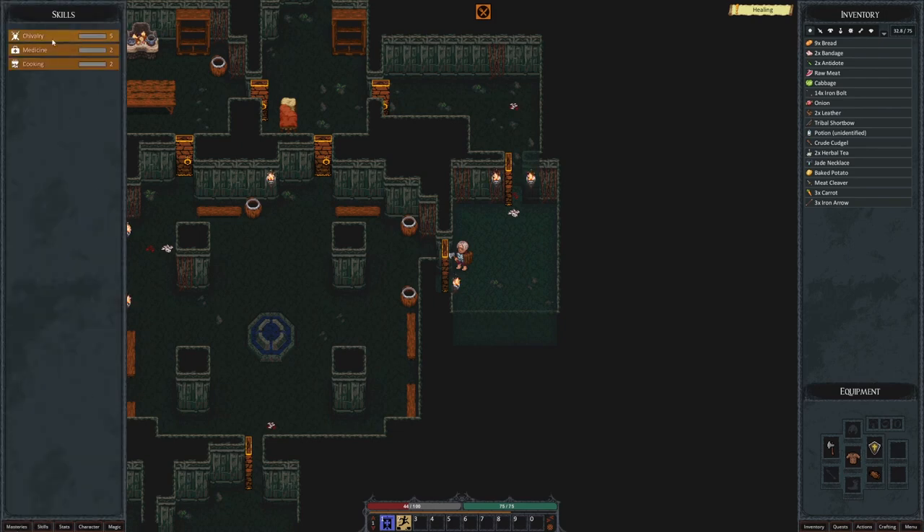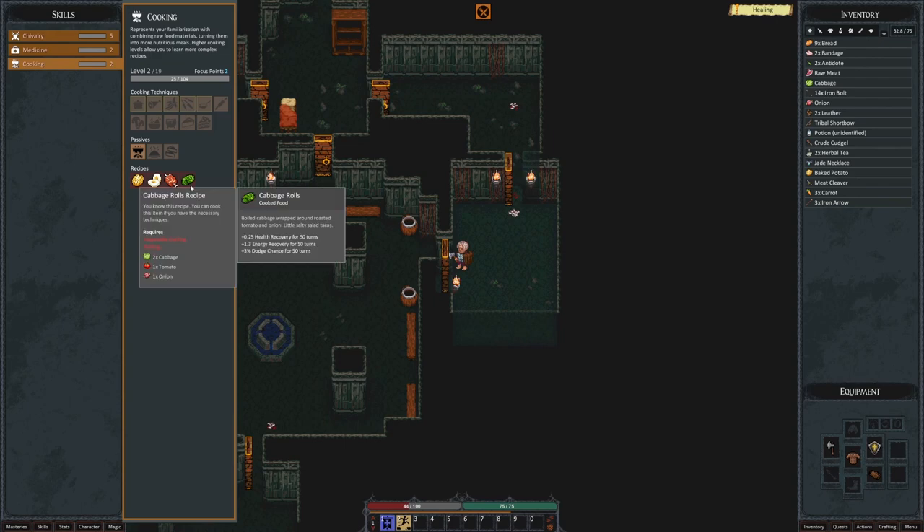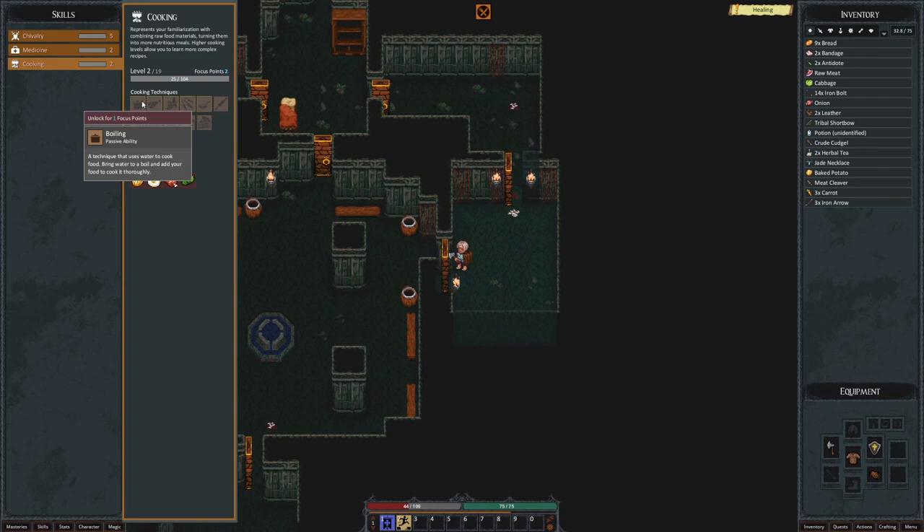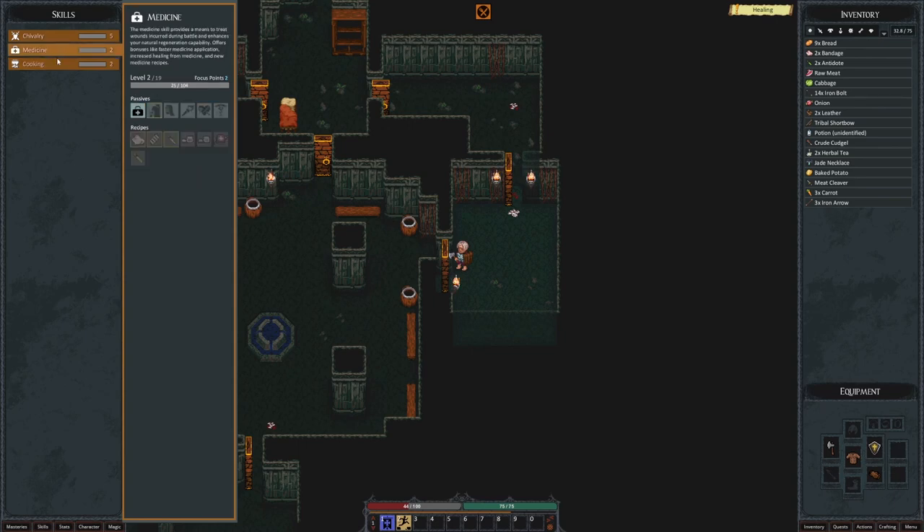Let's look at skills — specifically cooking. Passive: superb cooking. I disagree — if you don't know how to at least cook meat over a fire, then you are an awful cook. Can we learn about meat preparation? Yes — unlock. Okay, we now know how to prepare meat.